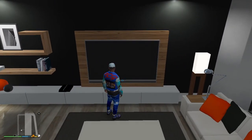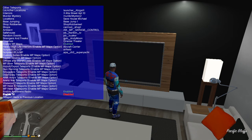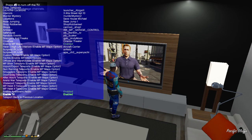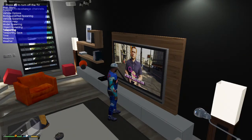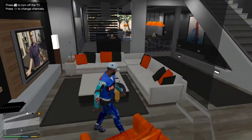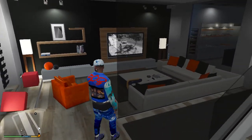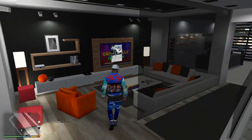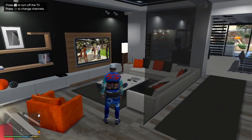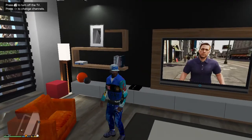See, this TV doesn't work — it might be that I can turn it on though. Go to other teleports, enable TV. Okay, I can enable the TV that's in an open interior too. Now they're working — no freeze or nothing. Look at this.